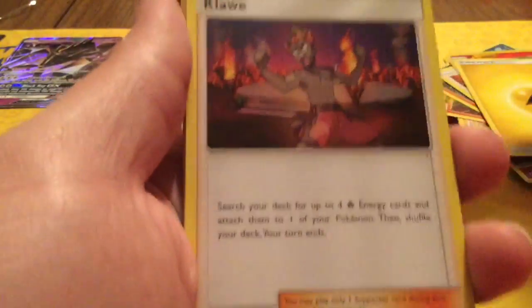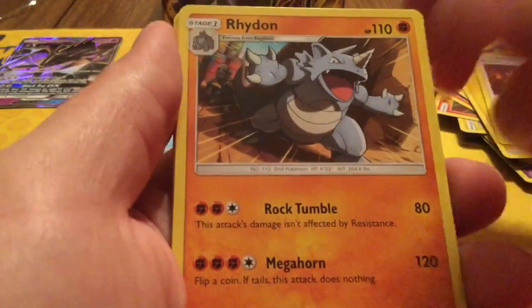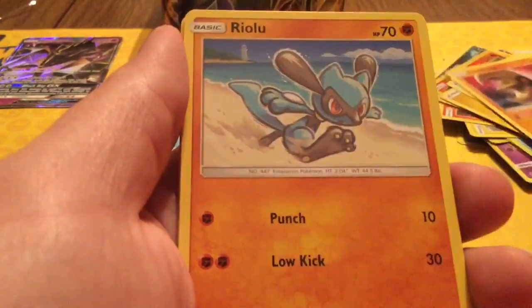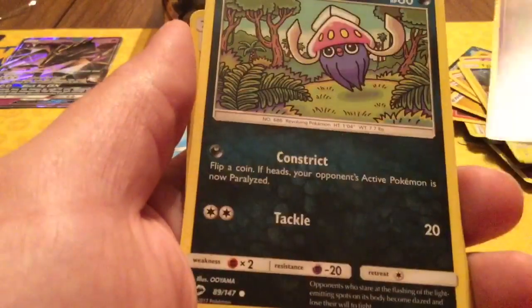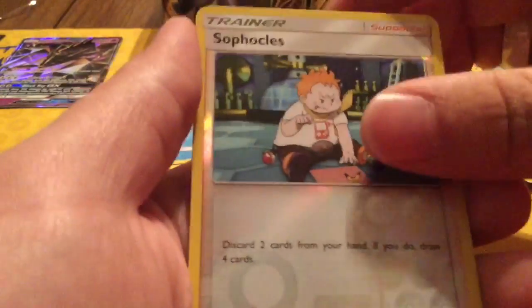Alright, last pack. Maybe we pull the Hyper Rare Charmander — maybe? That'd be nice. We're starting off with Lightning Energy, Kiawe, Rhydon, Lunatone, Riolu, Cutiefly, Tynamo, Duskull, Inkay, Sophocles Reverse, and the Regular Rare Alolan Persian.